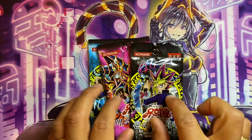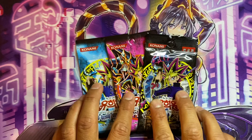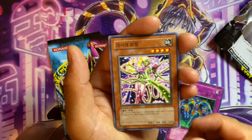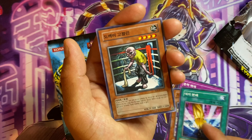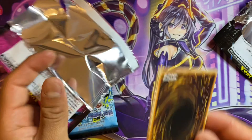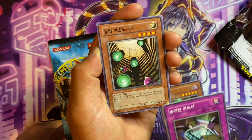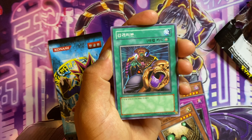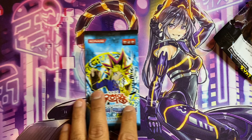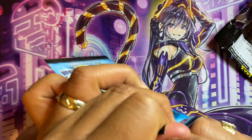Let's get started with the OCG packs, beginning with Invasion of Chaos. I might not know all the card names since these are old-school cards in a different language. We've got something like a Gravity Planet card, and another card I've seen in a lot of artworks. Moving on to Magician's Force — pulling a Spirit Dragon, Ancient Library, and I think this one's Big Bang Shot as a rare. I believe these are Korean prints, not Japanese.